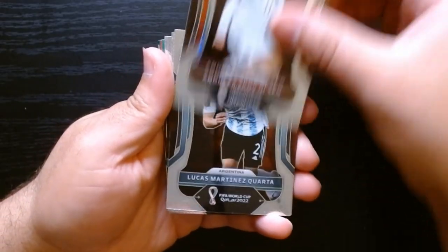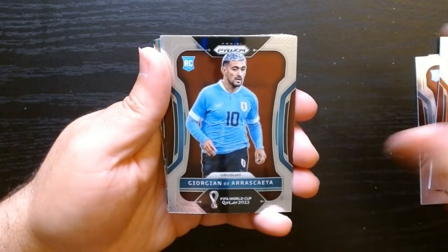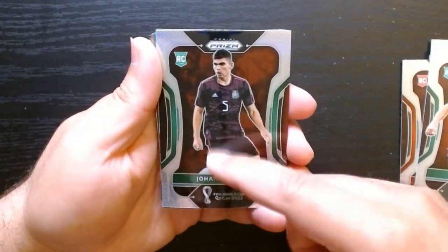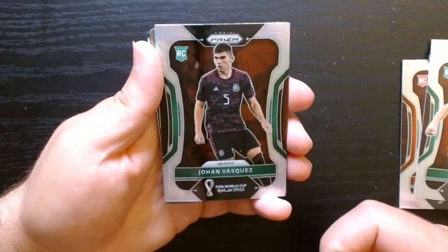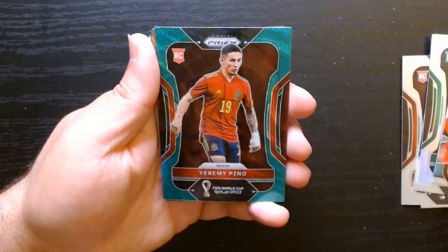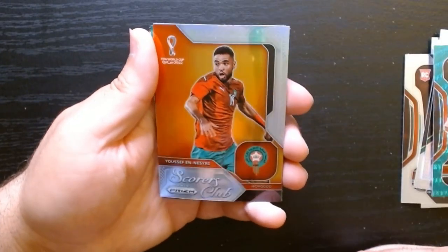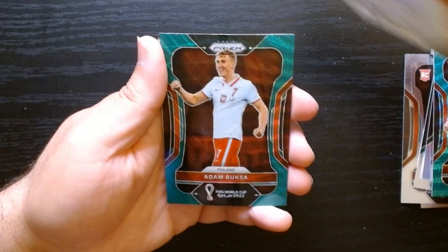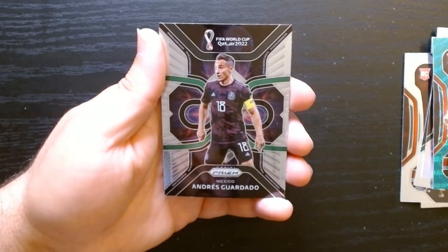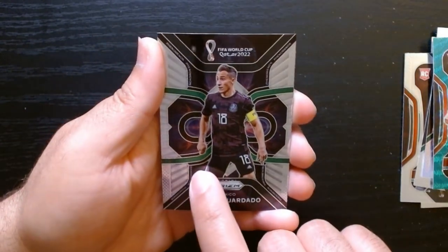So here we are — this is a recap of the blaster. Definitely nothing to write home about. Bunch of rookies that I personally don't know. Johan Vasquez is kind of nice — it has a bit of a silver effect to it. And these are the inserts and parallels: the green wave, Pinto, this one's kind of nice. The Scorers Club. And green wave. I like this one of Andres Guardado — it says 'Phenomenon,' so I guess that's the insert. It's called Phenomenon, it says it all around the little borders there.